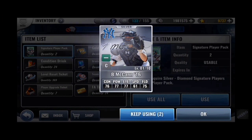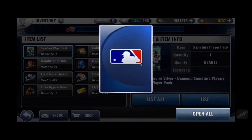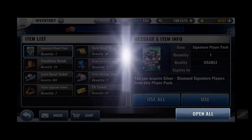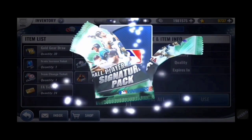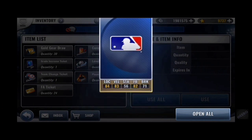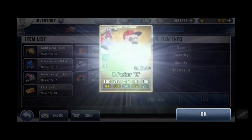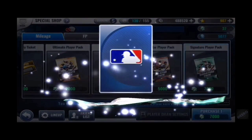McCann — that was my second New York sig. I think this is the third Met I've seen. Granderson there. I feel like I've gotten him so many times. I think I have him right now for my Miami squad, ready to combo away.